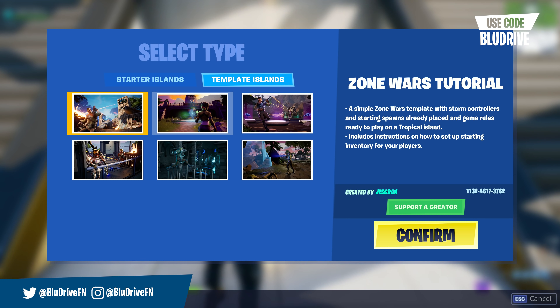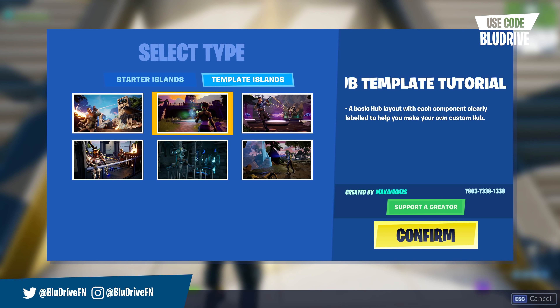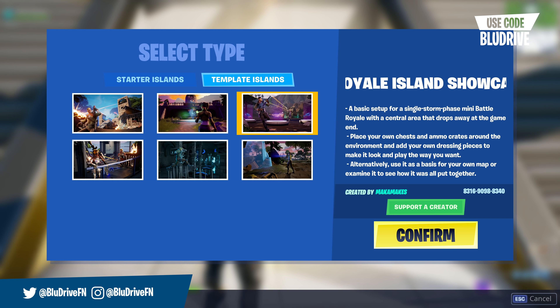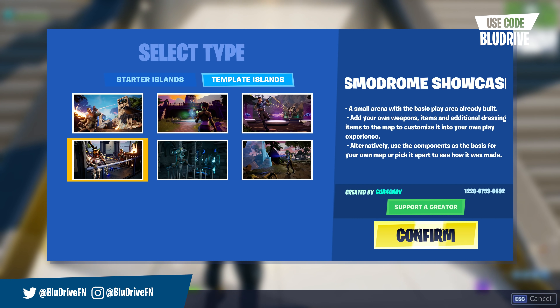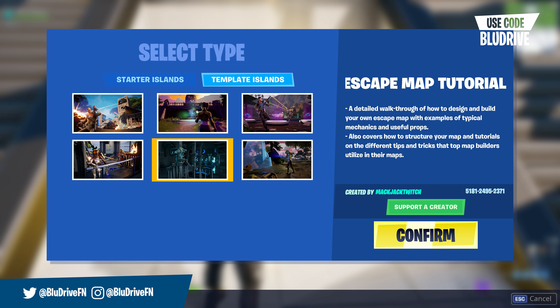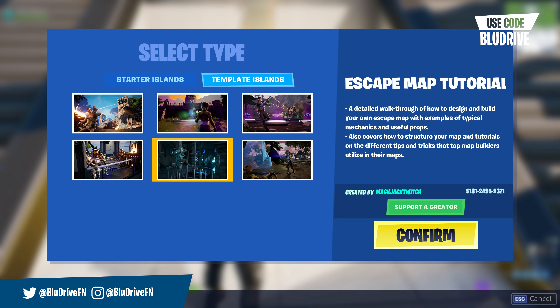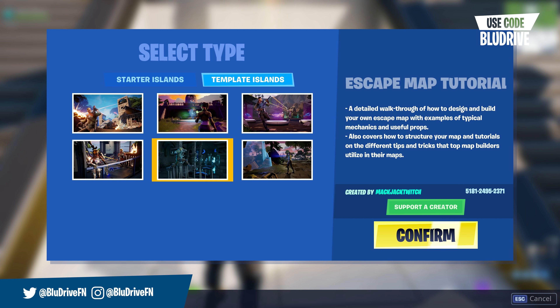We have a bunch of these right out of the bag, made by creators who were invited to Epic Games. We have Jess Gran's zone walls tutorial, which shows you how to set up your own zone walls maps. We have the hub template tutorial made by Macamakes. We also have a battle royale island set up straight out the box — just go around and add your own POIs and buildings. There's the Cosmodrome showcase made by Gurchinov, and the escape map tutorial made by Macjack, which I'd really recommend for anyone starting out in creative.